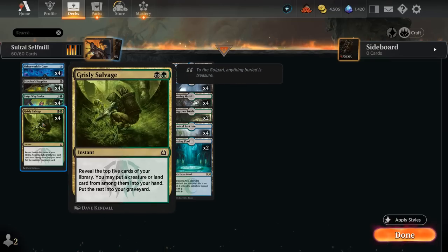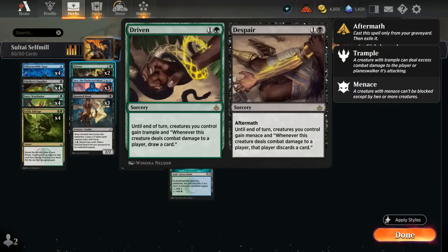Then there's Grizzly Salvage, which lets us look at the top 5 cards of our library and keep both a creature or a land — so it has a bit more utility than Wayfinder, though it doesn't give us a 1/1 creature. That creature is useful if we're trying to set up Driven to Despair: Driven is a sorcery for 1 and a green giving our creatures Trample and drawing a card when they deal damage. We can also cast Despair from our graveyard via Aftermath, giving our creatures Menace and making the opponent discard whenever they deal damage — potentially emptying the opponent's hand while drawing several cards.